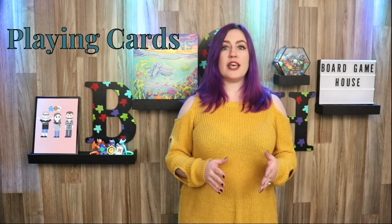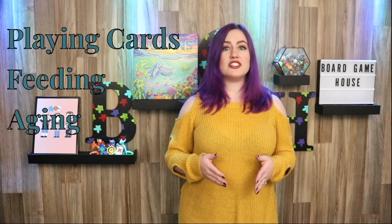In Oceans, the core rules will be modified during gameplay. Scenario cards will override core rules and will apply to every species in play. Trait cards will override scenario cards and the core rules, but only apply to the species that they are played on. Each turn consists of 4 phases: playing cards, feeding, aging, and drawing.